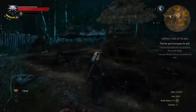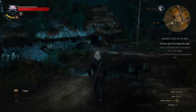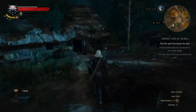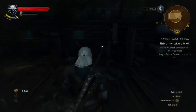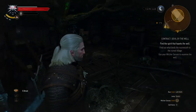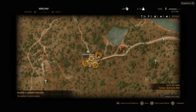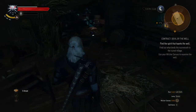Now you need to find an object — you will later in the quest know what the object is. But first you need to find evidence of what happened here. Go to this house; I'll show you on the map. It's this house here, and in the corner of it...